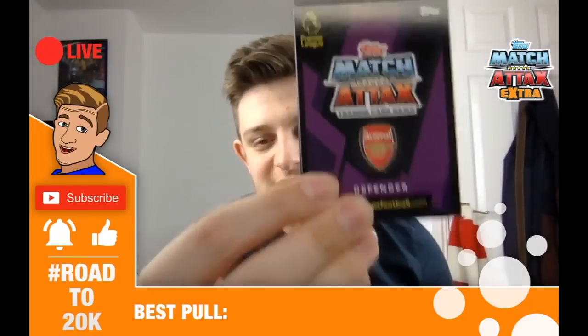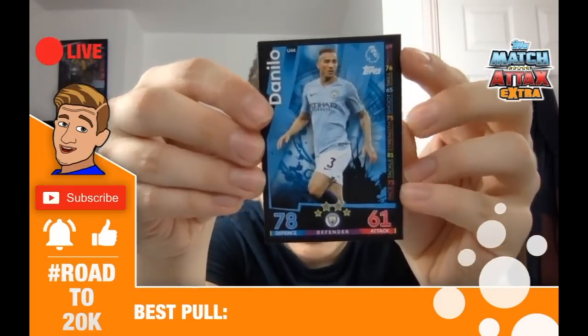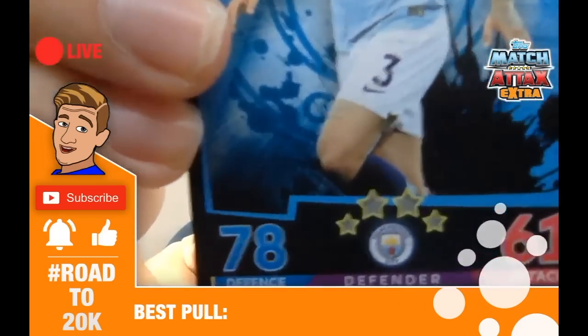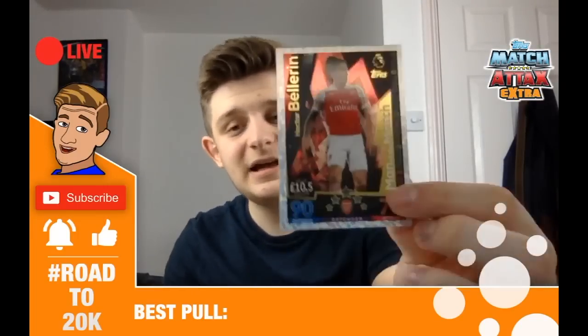We might as well go for a Hazard pack — considering Chelsea are playing now. Again, I've been trolled by the pack. There's an Arsenal defender at the back. So we've got Sami Nasri, Danilo — now this is the error card — what is wrong with this card everyone? There's no value where it should be, look at that. Matt Doherty extra boost for Wolves, and another Wolves player — Johnny Castro Otto. And it's a close contender for pull of the day — Hector Bellerin man of the match, 90 defence, 72 attack.